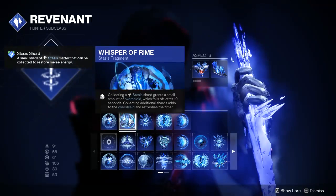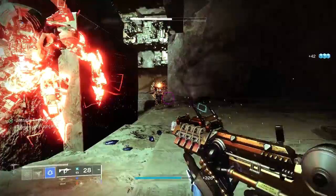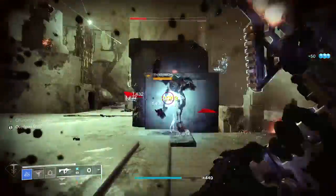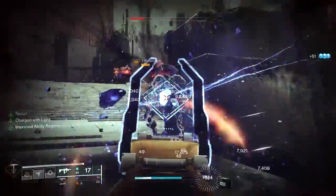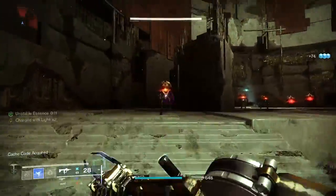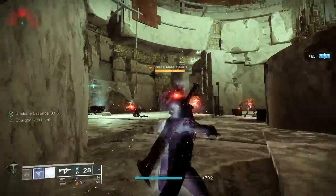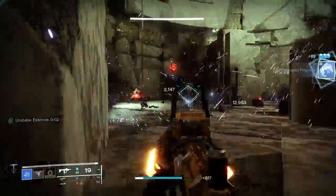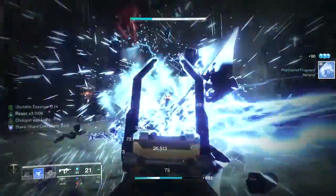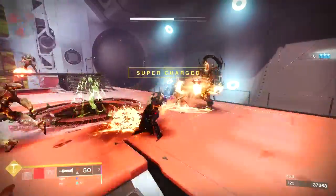Because of that, we're also using Whisper of Rhyme. Collecting a Stasis Shard grants a small amount of overshield, which falls off after 10 seconds; collecting additional shards adds to it and refreshes the timer. What the in-game description doesn't mention is that when you're under full health, picking up a shard actually provides health — a small shard gives 15 points, a large shard gives 35 points. Once you have full health, Whisper of Rhyme provides a full overshield of 100 points. An extremely underrated fragment for Master and Grandmaster Nightfalls.